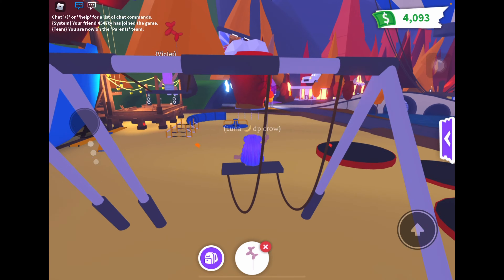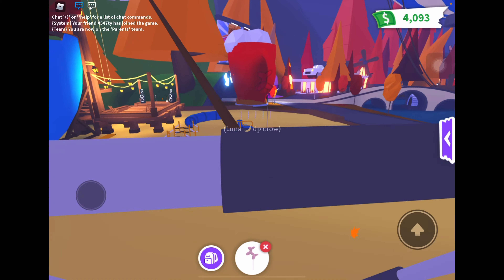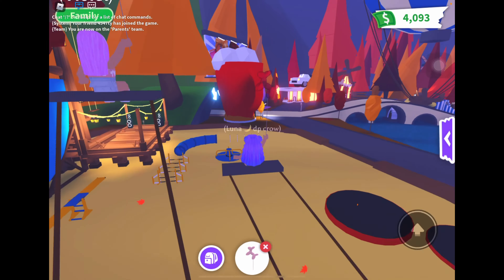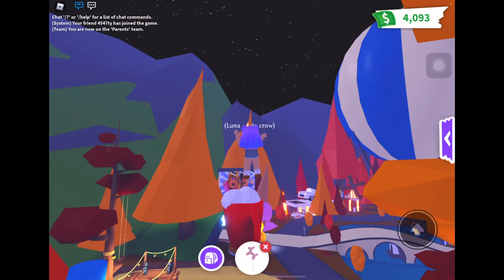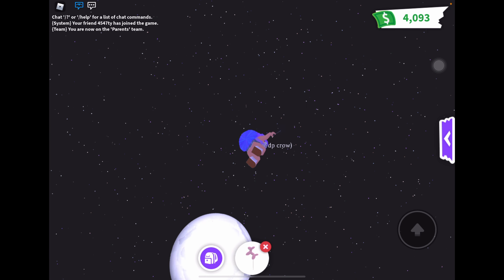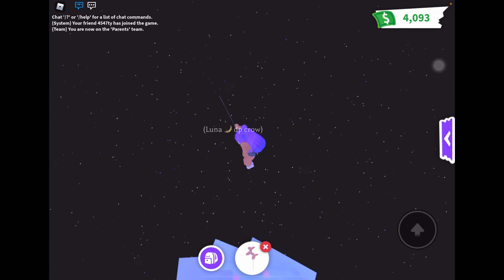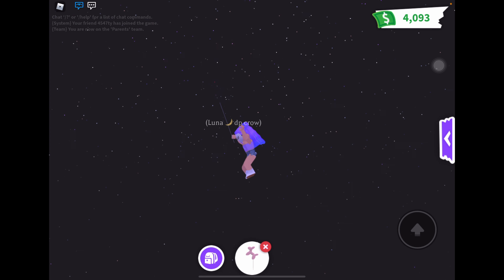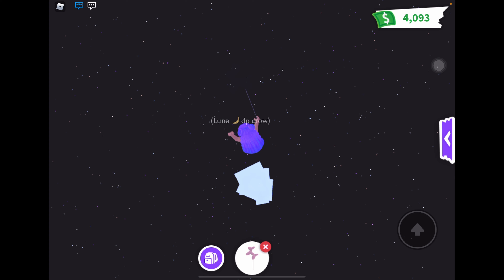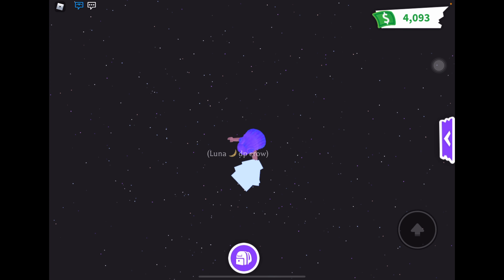I'm trying to do the thing where you can go — there we go, yeah! And then whenever you're ready, you can click jump and you just keep flying up. And you have to do it in that order or it won't work. And then you can just X that out and you'll still keep going up.